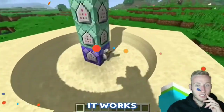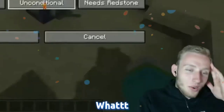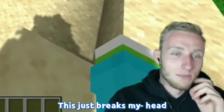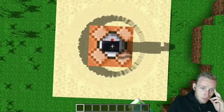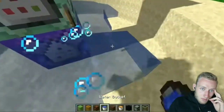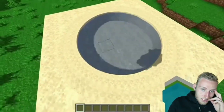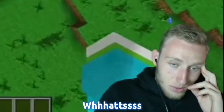It works! What? Oh, this just breaks my head. We press the button and then we fill it up with water and we now have our very own circular swimming pool. This is vanilla Minecraft — what?!